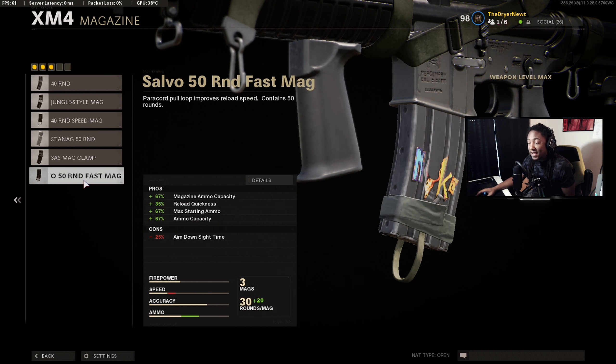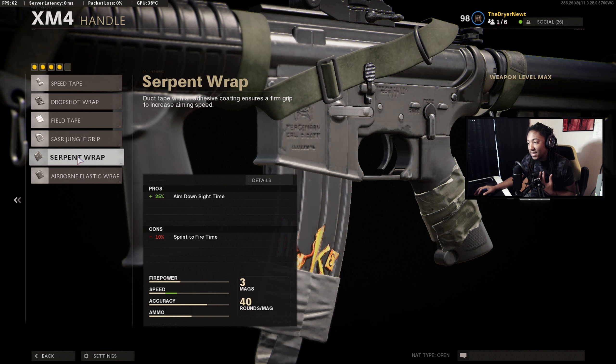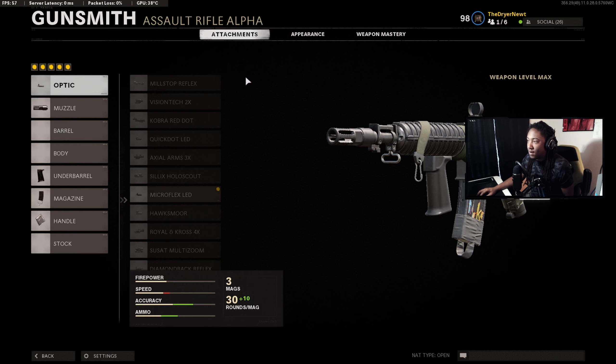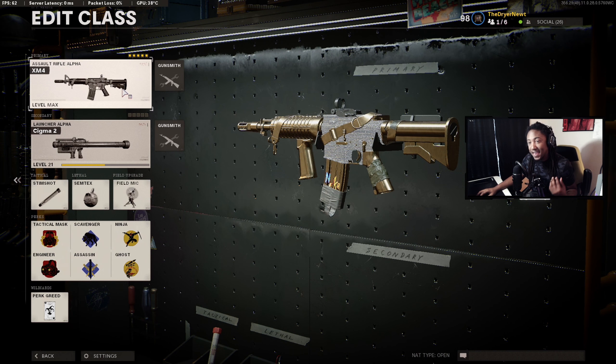For the magazine I really like to run the 40 round mag, or you can run the 50 round speed mag, but that has a negative 25 to your ADS. The 40 round speed mag has a negative 20 ADS, which is annoying. To combat that, I'd suggest putting on the Serpent Wrap handle to get rid of that negative ADS downside time. With assault rifles you really don't need bullet velocity since ARs already have really good bullet velocity. This is the go-to class setup.